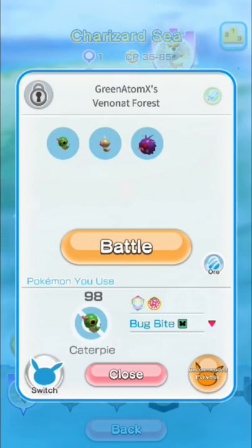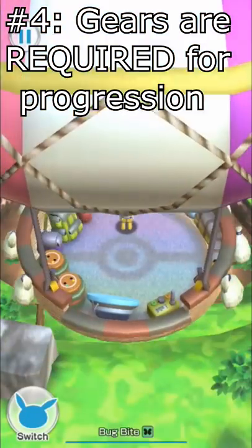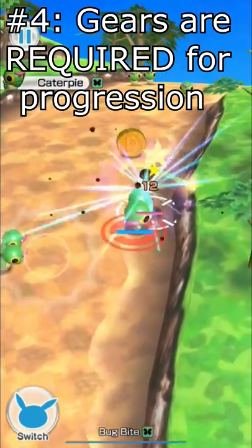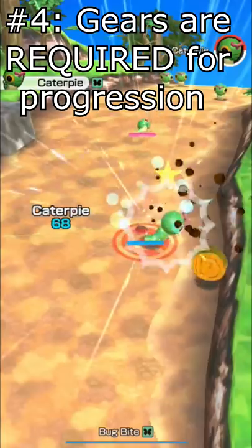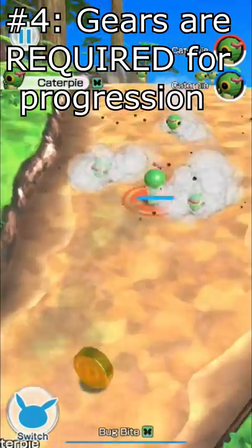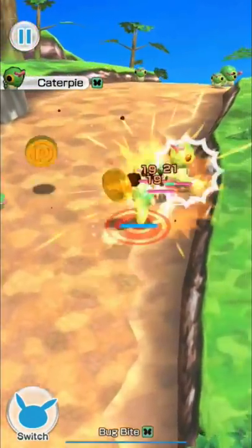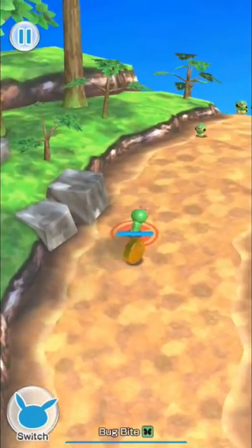Fact number four: gears, which are drops from the ore — from the loot boxes — are basically required to play the game and progress at a reasonable rate. I'm not super far in the game, but I have heard from people who have played it more obsessively that the progression does get pretty slow and you do end up waiting for gear a lot. So keep that in mind.